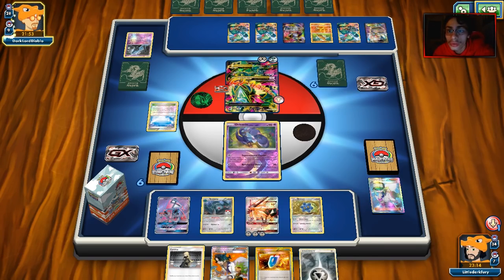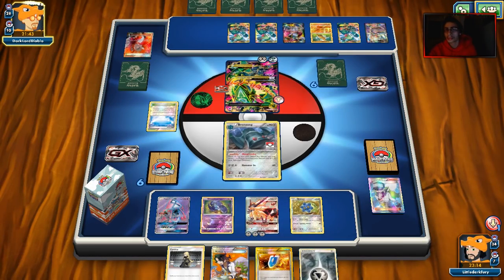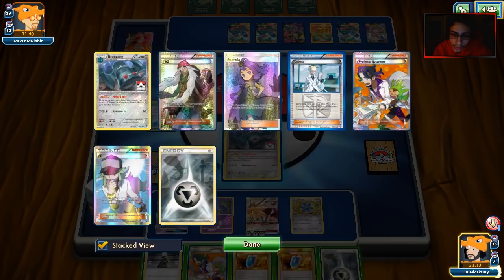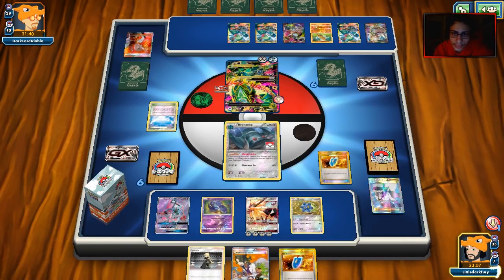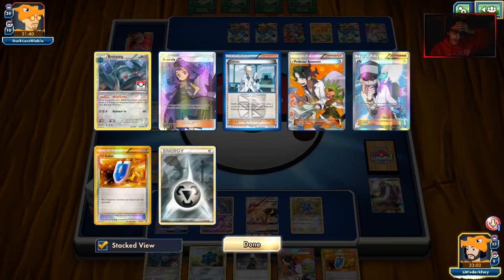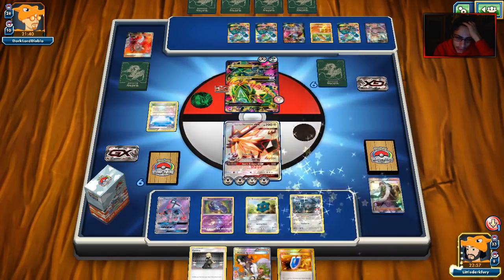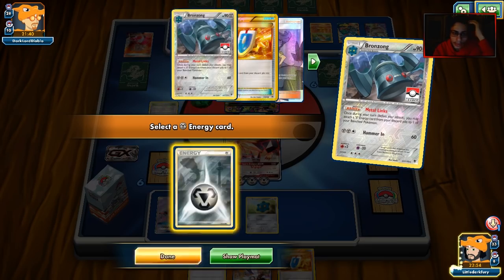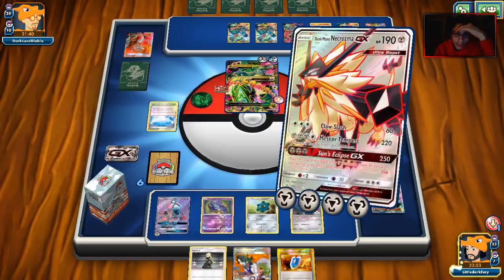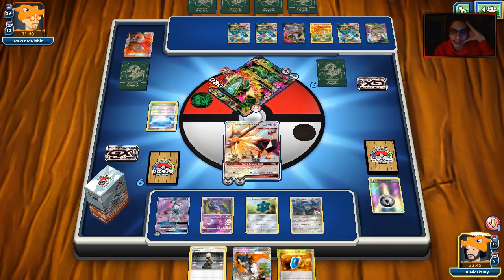My face cam went really dark all of a sudden — I don't know why the lighting is so bad. He's knocking out Bronzong. He's actually passing — okay. We can just AZ. We knock out his Mega Rayquaza with just enough damage and take our prize. The only problem is, can we follow up? If we'd gotten a Keldeo we could have AZ'd something and attacked from there.